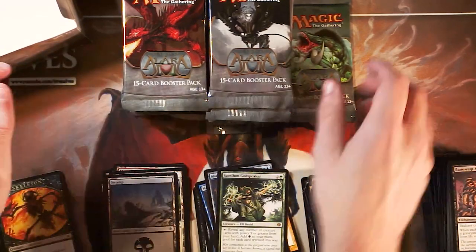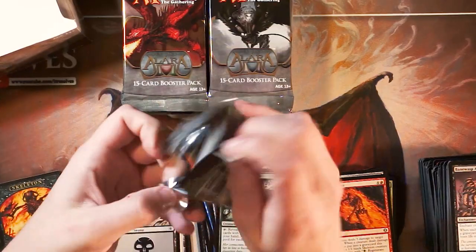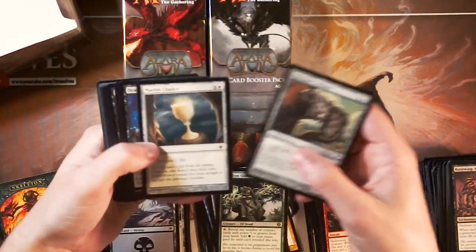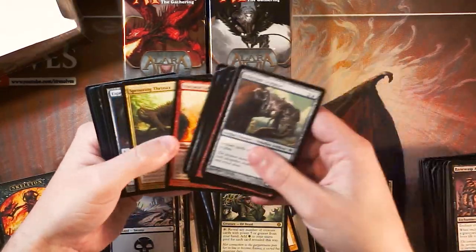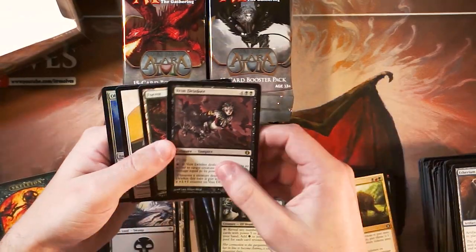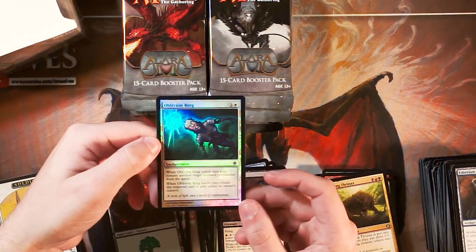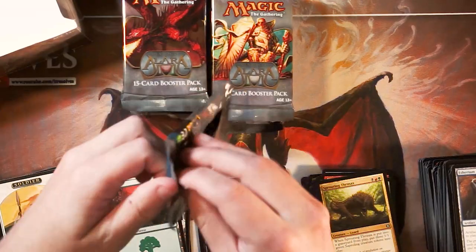Tidehollow Sculler — very cool card. The Godspeaker — don't know that card to be honest, but the art looks really cool. So far I assume mythics were a thing in this set — yeah, they definitely were, because Ajani Vengeance was a mythic. Really cool stuff, hopefully we get some kind of awesome mythic.